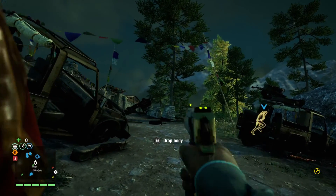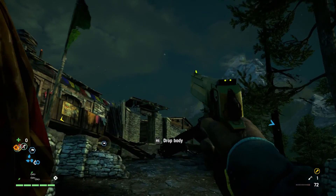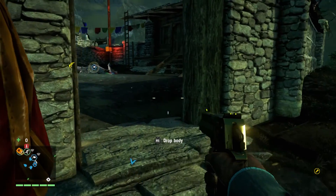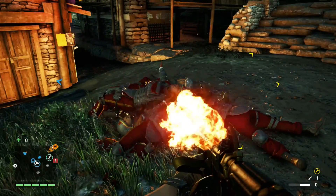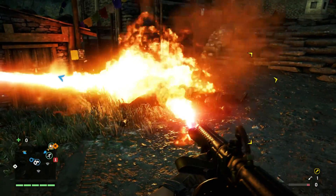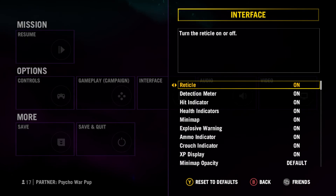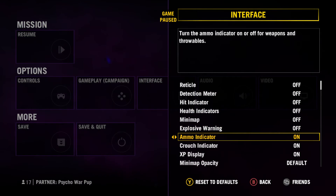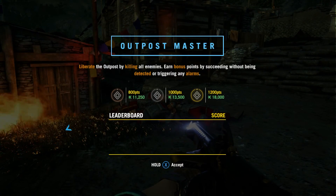I wish I could sprint while holding the body. Yeehaw! Getting there slowly. Can you imagine what our allies are thinking — what are these two doing? Oh, can I turn off my HUD? Fire's growing, fire's spreading. Can you hear the dogs in the background? I can't.